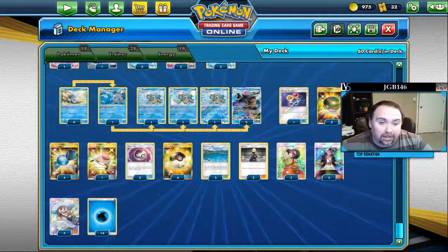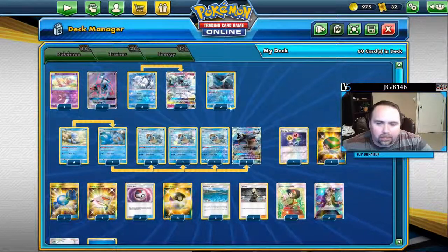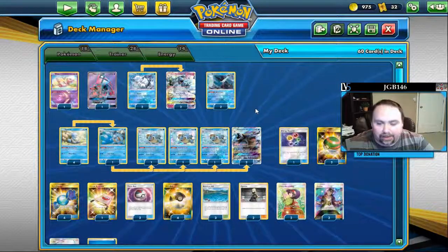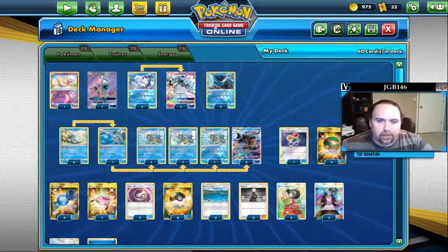Three Guzma lets you select a target while preventing your opponent from doing the same thing to you. People try to store up something on the bench waiting for you to get Blastoise active, and you just attach five energies and Guzma them gone.